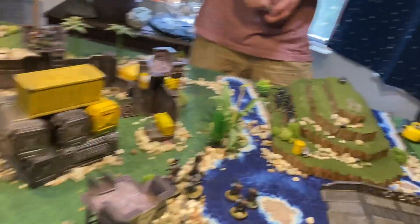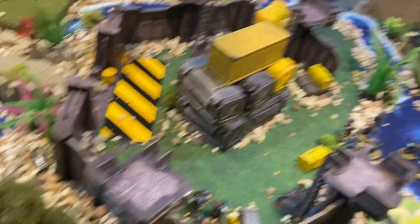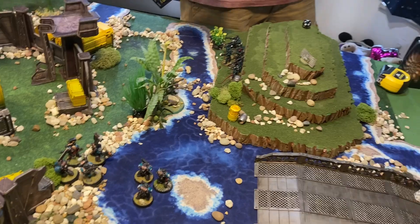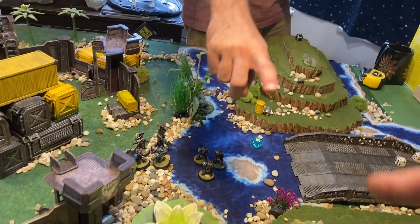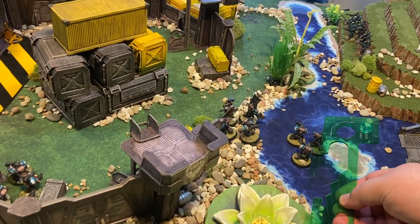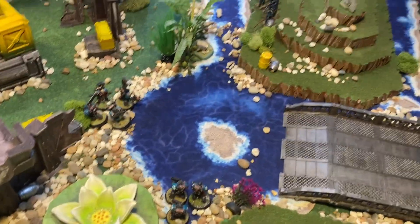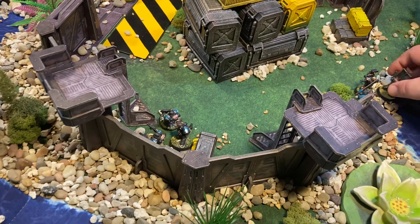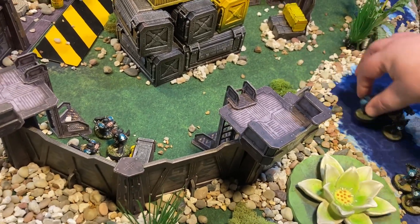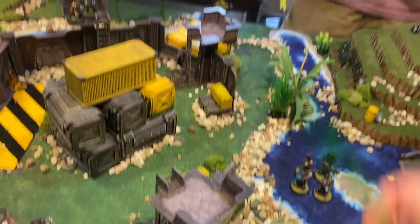Three brute squads to activate — one, two, three. Starting with the guys up there — I got a six, you can't win, we're coming down. The guys closest to you — you get a six. Those guys — God, you're a goon. They were my last hope; they're wading through the water not knowing where they're going. Command squad — I need you. I got a six — they're mine, but they're only going four because of the water. So there we are — I can't even see you; I've got a five-inch range.